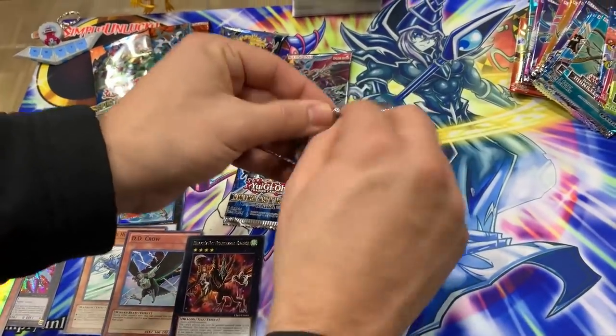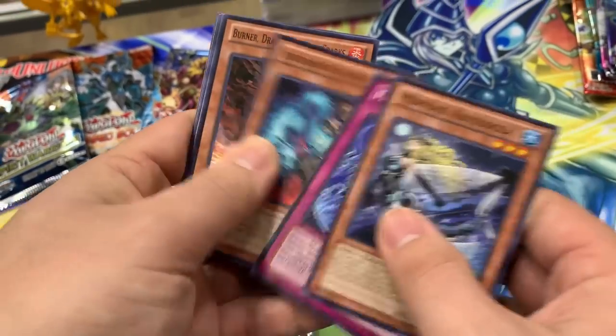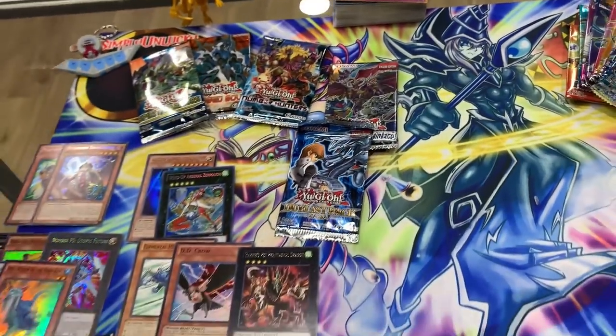Another Lord of Tachyon Galaxy. We got some Mermails, Affirmations Burner, Fan of Beasts, Draco Sack — okay, next time.